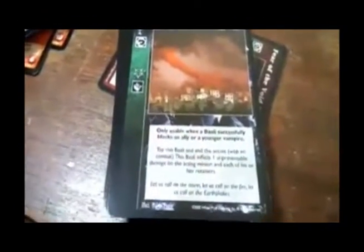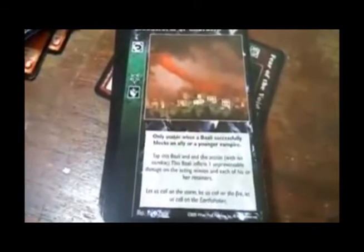Blood Storm — only usable when a Bali successfully blocks an ally or younger vampire. Tap the Bali, and at the end of the action with no combat, the Bali inflicts one unpreventable damage on the acting minion and each of his or her retainers.